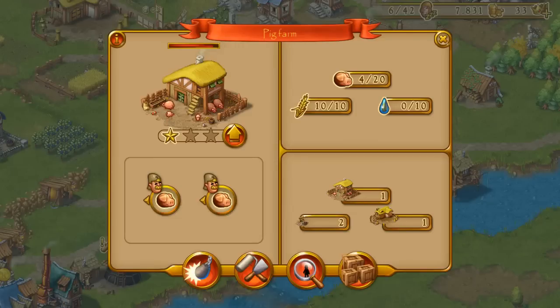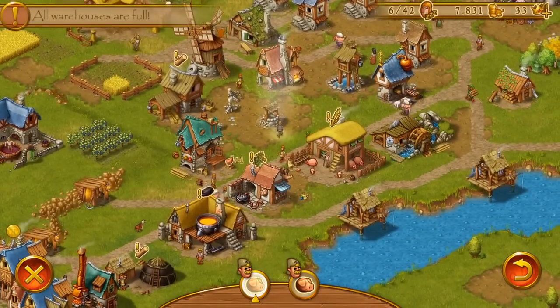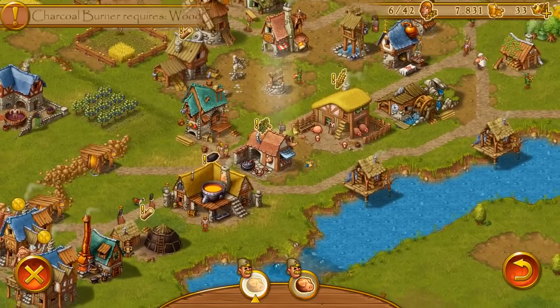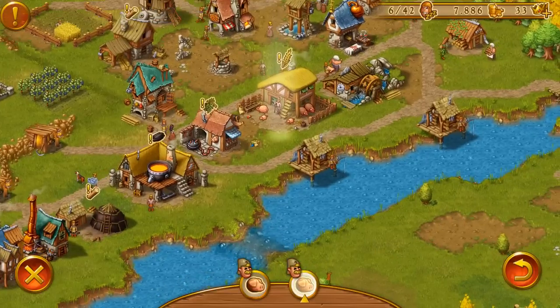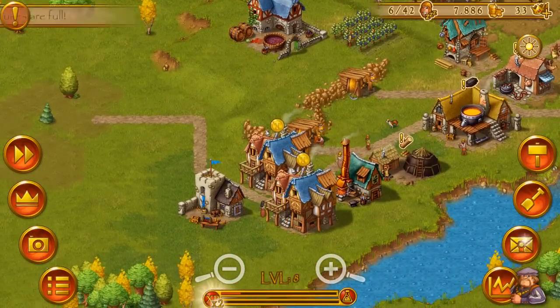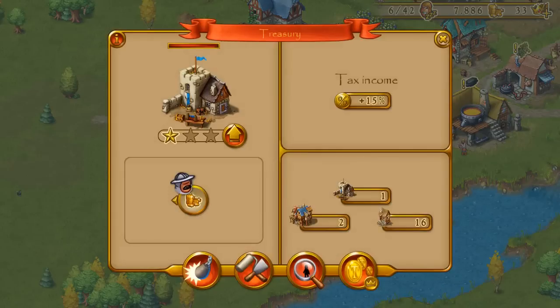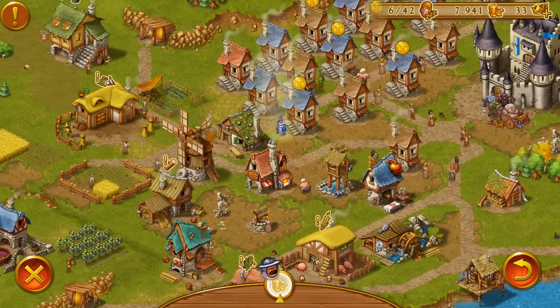Did you ever feel the need to know where your townies are going and what they are doing? Now you can easily do that by pressing the magnifying glass down here. The magnifying glass automatically tracks your townies and follows them around. So this pig farmer here is getting some water for the pig farm. I can also switch between the worker slots — the other pig farmer is in the pig farm. And if I want to see where my tax guy is going, I just press on the tax building on the treasury and again press the magnifying glass. The tax guy is currently collecting taxes, as the tax guy does.